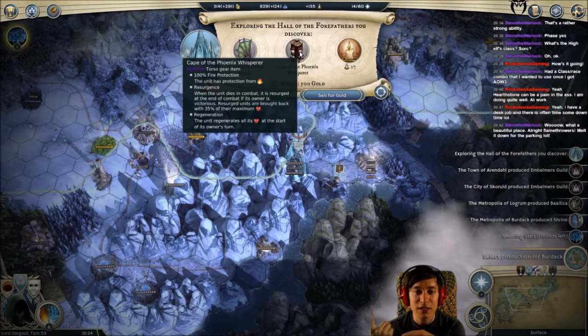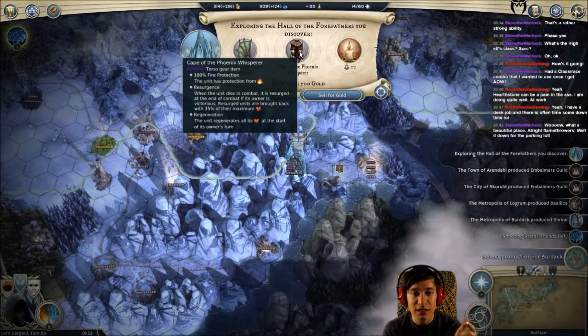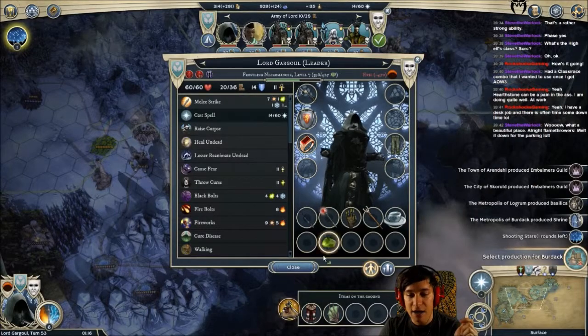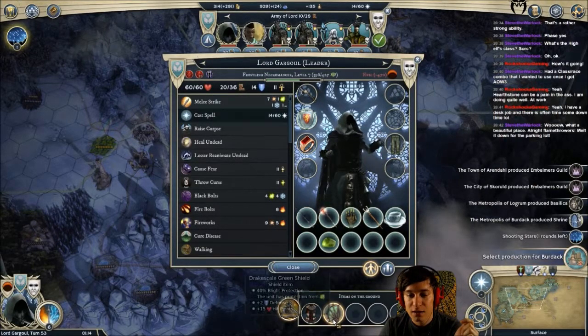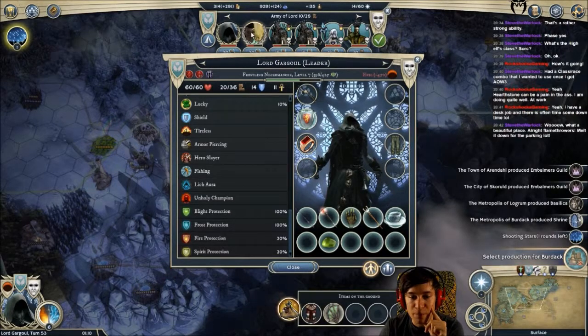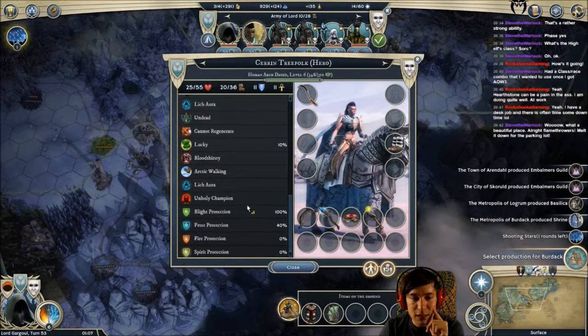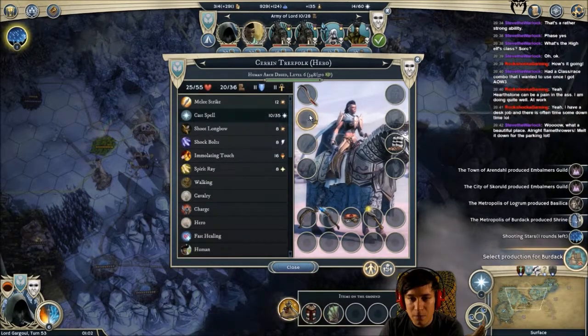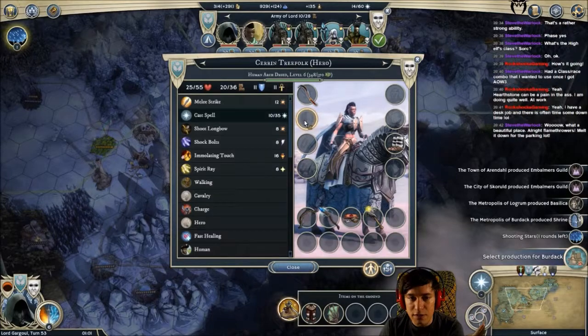Resurgence: when the unit dies in combat it is resurrected at the end of combat if its owner is victorious. Regeneration - oh yeah! Alright, those are both mythical but I think we are already at 100 light protection, so this means you are already at 100. I think ghouls are always at 100, but just take that.